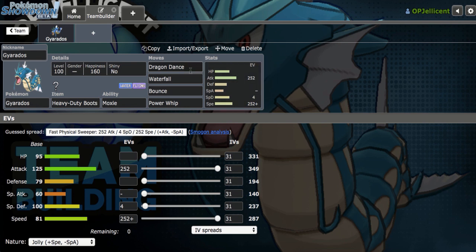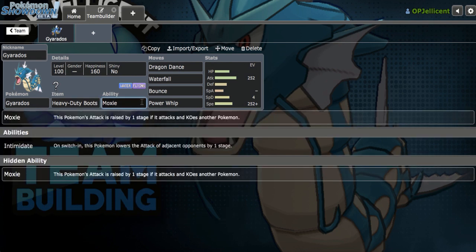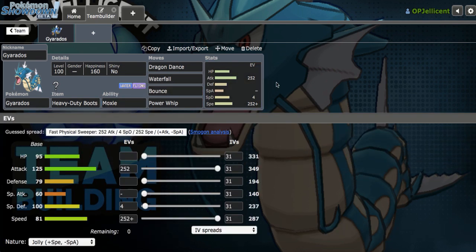I have the Smogon recommended Dragon Dance set right here with dual STAB and then Power Whip to be able to hit Rotom Wash as well as Seismitoad. Heavy Duty Boots is the item of choice to prevent taking Stealth Rock damage. With Moxie, when you Dynamax and get a kill, you get both the speed boost from Max Airstream and the attack boost from Moxie — it's a really good Dynamax sweeper. I figured it would only be fitting to team build around it before Dynamax inevitably gets banned.